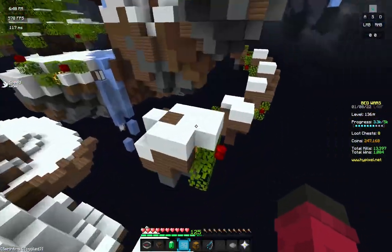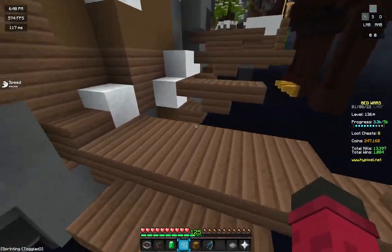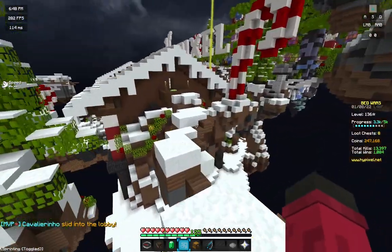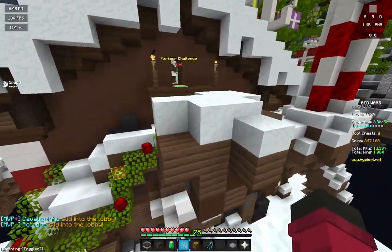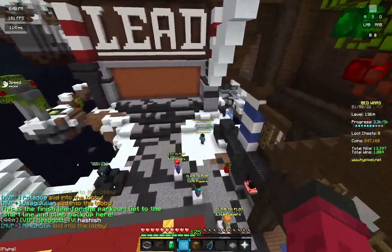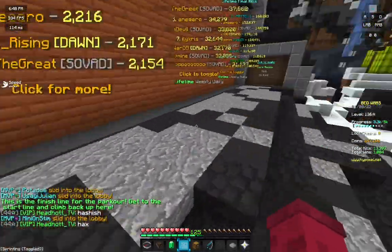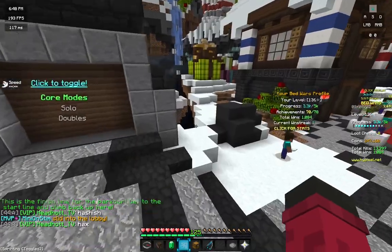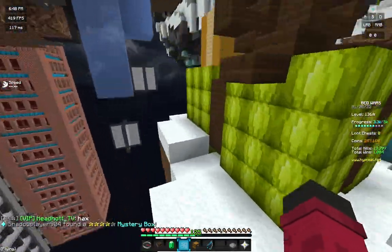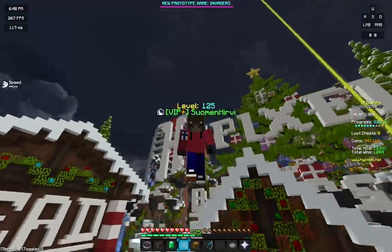And then number three - another easy one. Use your wealth to just completely win the game. Because the whole point of the quick rush is that you get to your opponent's base, they hit you with their sharpness one diamond sword and it just does one heart of damage, and you just attack them and their whole health bar just declines. So that's the strategy.